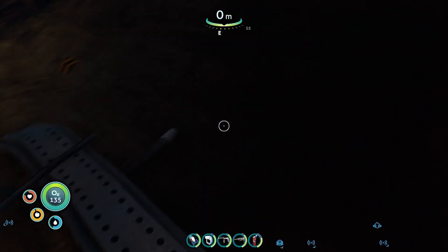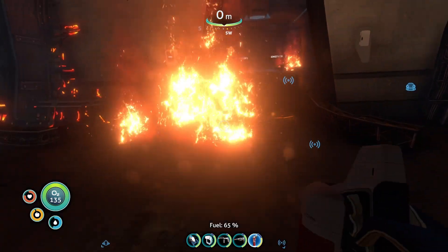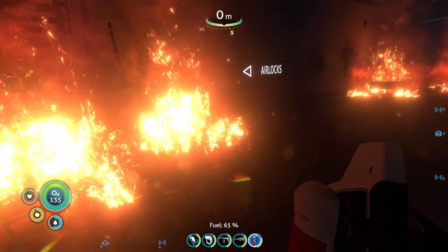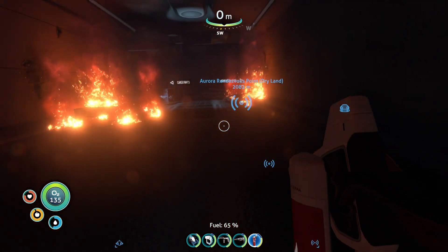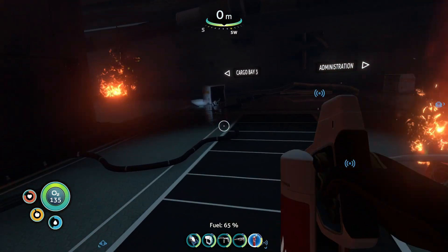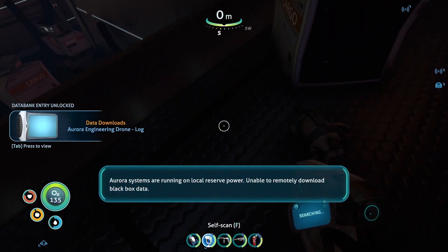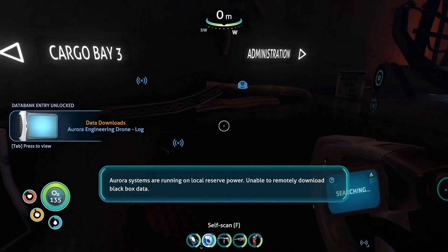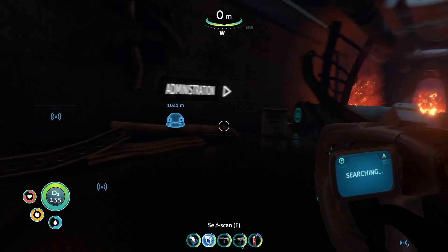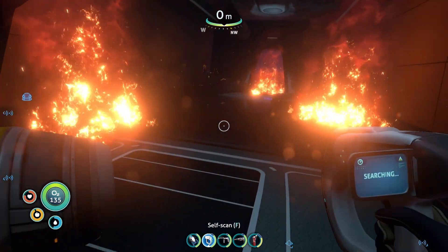There's another fire extinguisher, which we will probably need. Let's scoot on by all that stuff. So this is kind of the main entrance right here. There's a PDA. Got the administration to the right, cargo bay to the left. Go ahead and go on into administration.